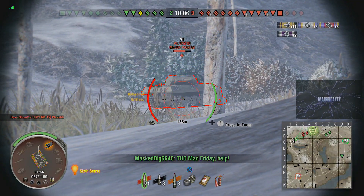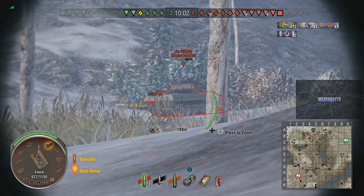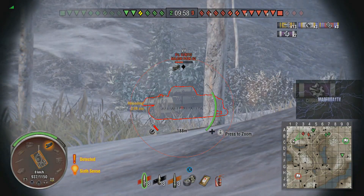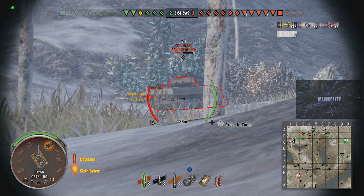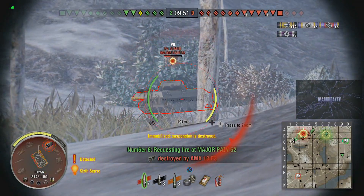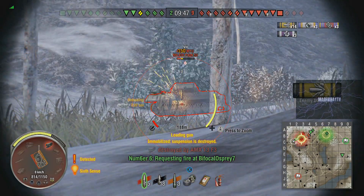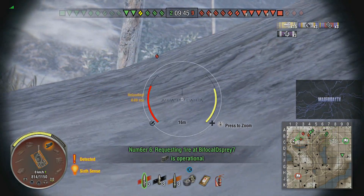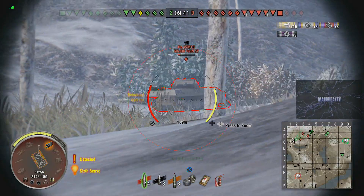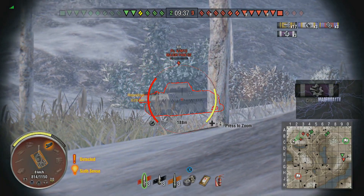Rather than push out and go for the lower-health T29, he goes for this Panther M10, who belatedly realizes what's happening. By the time the Panther turns his turret, Mad Friday has already gotten four shots in — nearly half the Panther's health is gone. This is where that rate of fire comes in so useful. There's an unfortunate bounce due to RNG, and then the artillery fires, but he takes minimal damage and gets the kill.